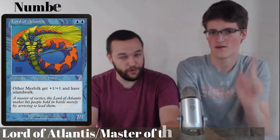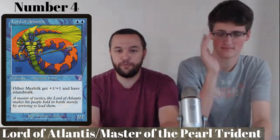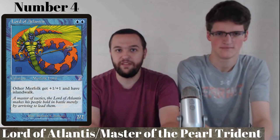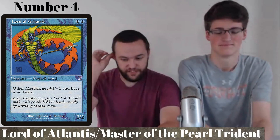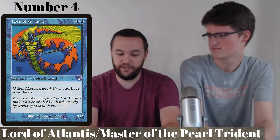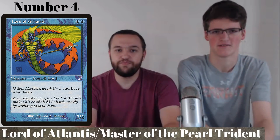Number 4 — I originally thought it would be much lower, but we talked it up. These are the only lords on this list: Lord of Atlantis and Master of the Pearl Trident, basically the same card. They give your Merfolk +1/+1 and Islandwalk for blue-blue. They make your Merfolk essentially unblockable in the decks you play them in with Spreading Seas. There's no Merfolk without these guys. They make bad cards good — Silvergill Adept is now a 3/2 that's unblockable. Mutavault is a 3/3 unblockable.